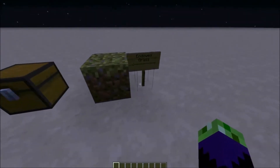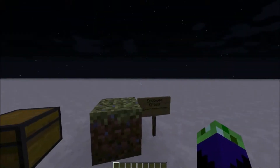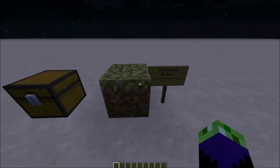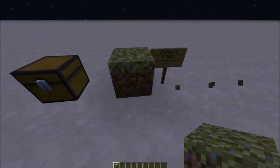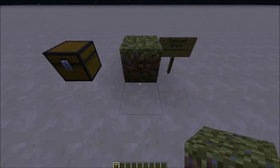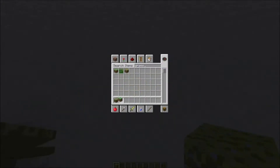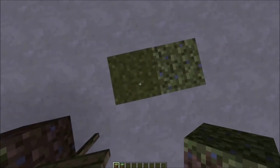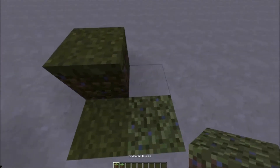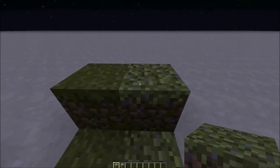Let's get started. This is the new grass they put in this mod and it's called the Endote grass. You need Endote grass to grow the plants - you can't use normal grass. You can see the difference between the normal grass block and the Endote grass; the dirt and the grass itself look kind of different.